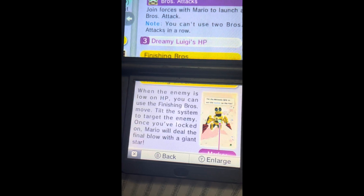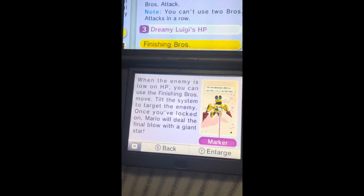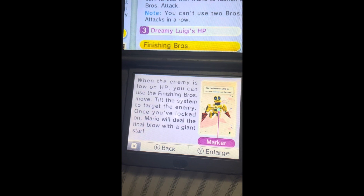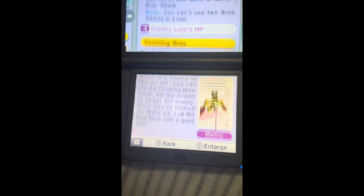Dreaming with HP — when the enemy is low on HP, use the finishing blow move to target the enemy. Once you lock on, Mario will do the front blow with a giant stop.